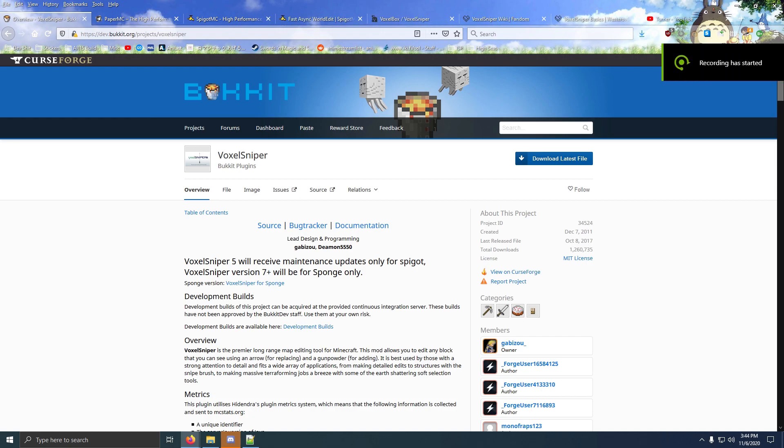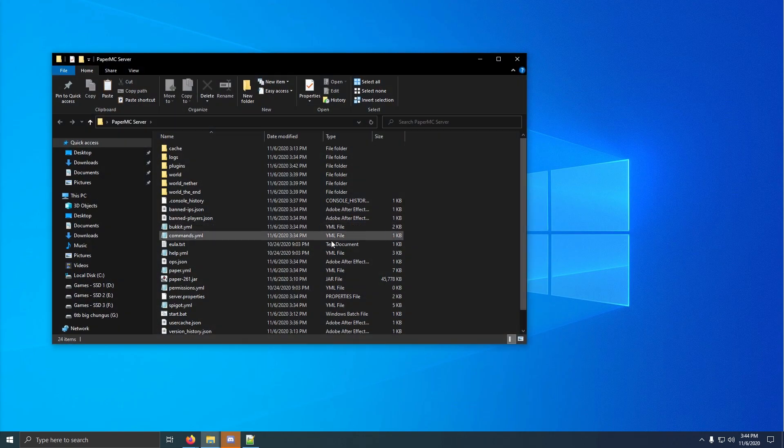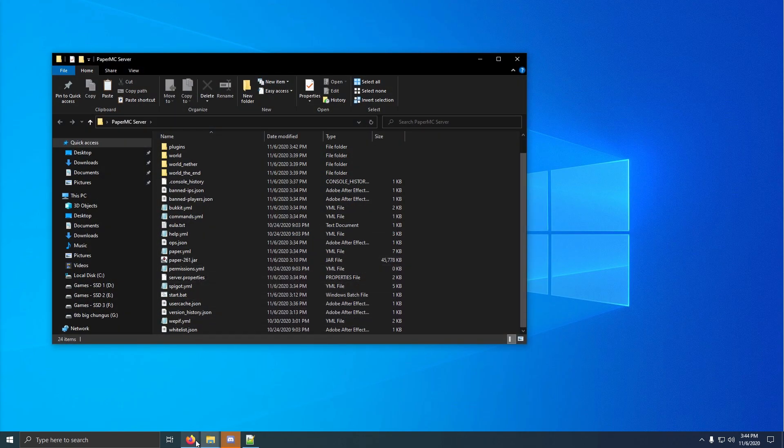So you need a server. You can either use Paper or you can use Spigot. I would recommend using Paper just because it has better performance. My server that I'm going to do the tutorial on is on a PaperMC server, and it's running the latest version as of the video.